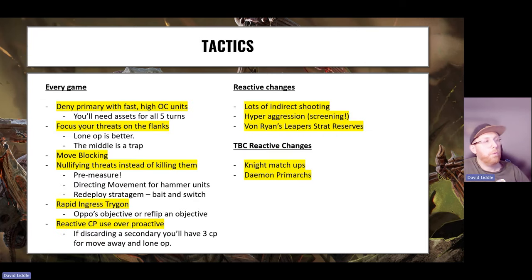We know our strategy — what are the tactics? Deny primary: fast, high OC units, and you'll need assets for all five turns so don't waste them. Focus threats on the flanks, not the middle — the middle is a trap because Lone Op is so much better on the sides. In the middle, the number of units that can get within 12 inches exponentially increases. On the flanks, so many more units are nullified. Against Eldar on Saturday, I didn't move into the middle — his Wraithguard were sitting there going 'when is anyone coming?' and by turn four he had to do something with them.